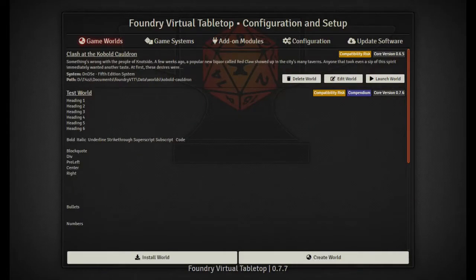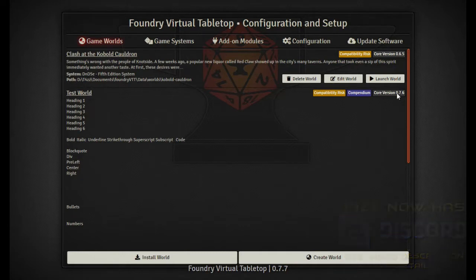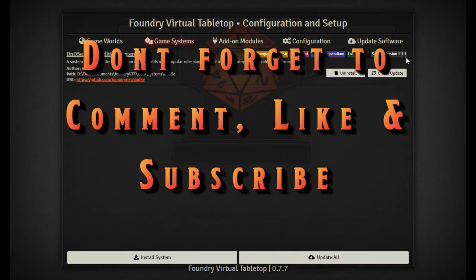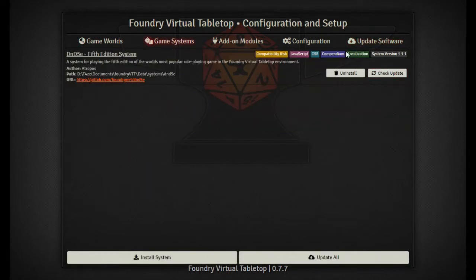Hey YouTube, Taz Man here bringing you another episode of Foundry VTT from the ground up. In the last episode we were talking about the upgrade — I think it was 0.7.6 — and also the game system itself went to 0.9.7. This is now 0.7.7, which is all bug fixes. I didn't see any real new features; there are some new features in the 5e system but mostly bug fixes as well.